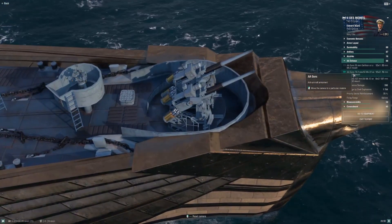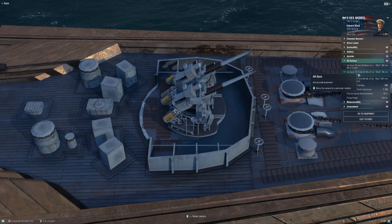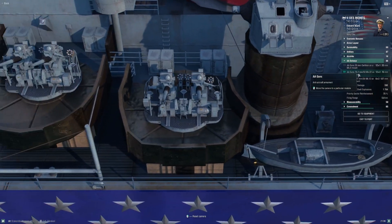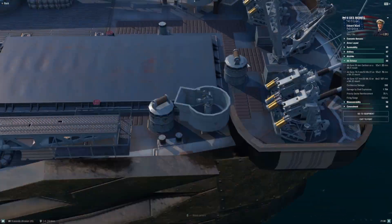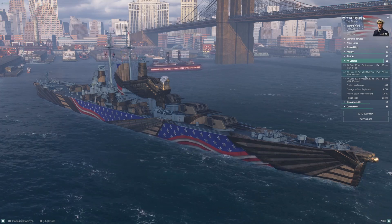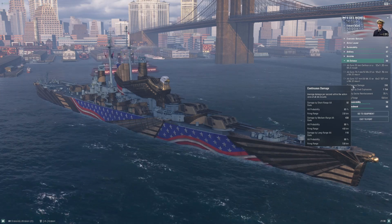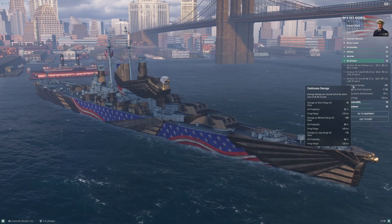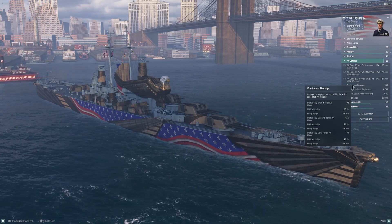The big buff to Des Moines comes in the mid-range AA, which is not made up of 40mm Bofors but of 7.62mm mounts. The mid-range bubble goes out to four kilometers — extra time to murder planes — and these things hit like trains. You have twelve of these scattered all over the ship: two up in the bow, four down each side, two more aft. Des Moines mid-range AA is frankly very punishing, as you'll see in the example game.